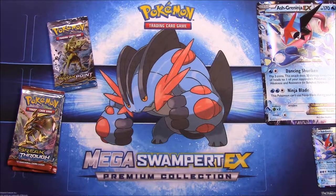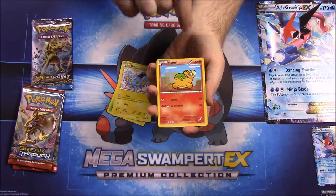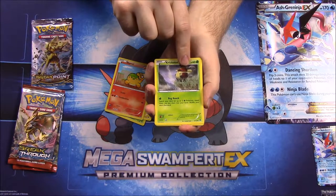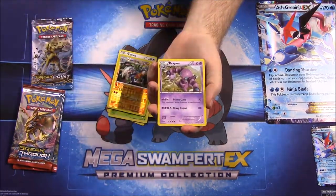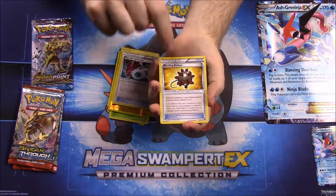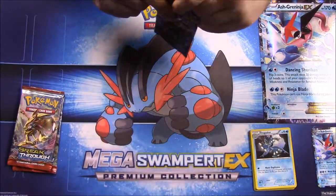We'll go with the Break Points first because I believe they're older. First up we have Chikorita, a Shinx, a Numon, Cricketot, Rattata, a Garchomp — oh that looks awesome, a shiny Garchomp, that's cool — a Drapion, a Gyarados, Spirit Link Trainer, Bursting Balloon Trainer, and Frogadier to go with our Greninja. That was a cool pack.